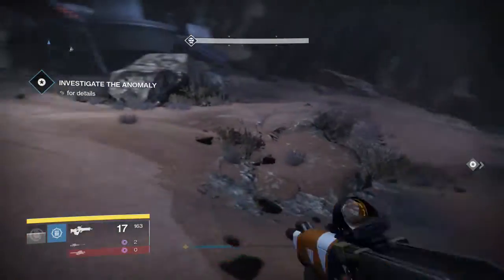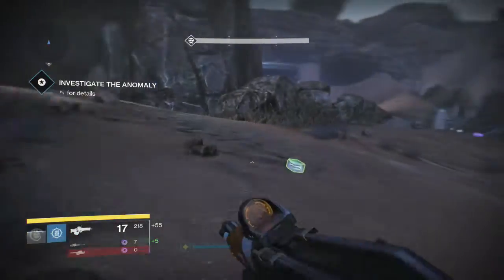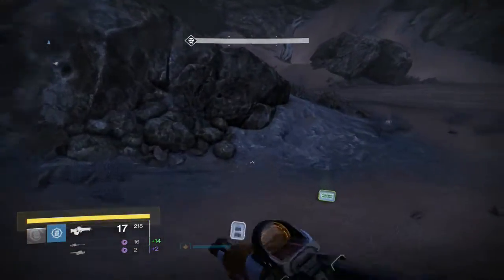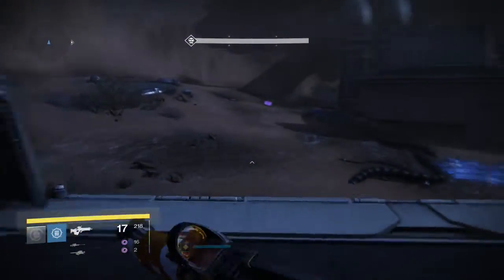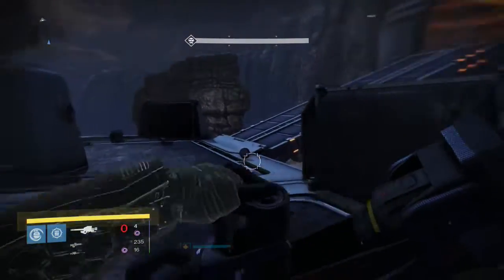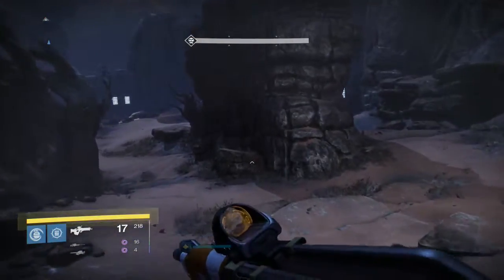Investigate the anomaly - I'll do that in a second. Now that's the next checkpoint, so if I get messed up now... I've got some Truth ammo back. We need to investigate the anomaly which is down here somewhere.